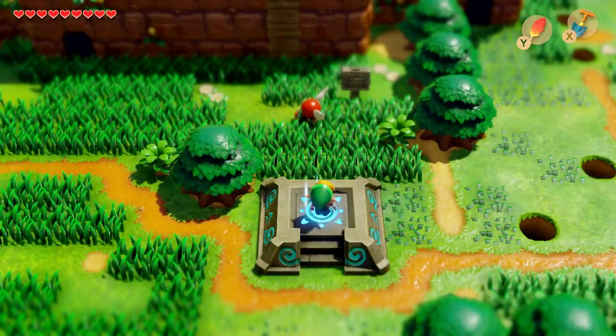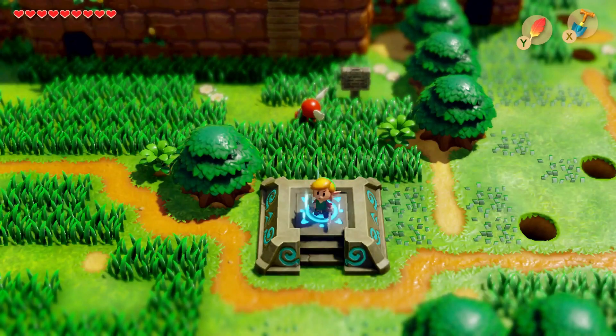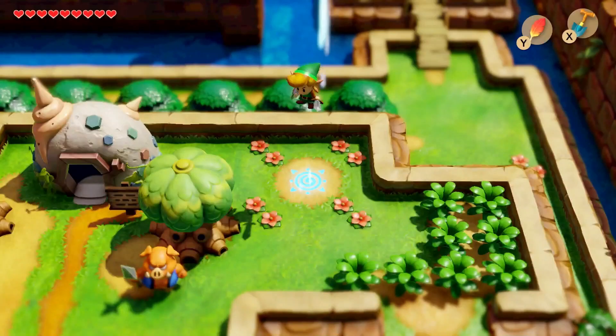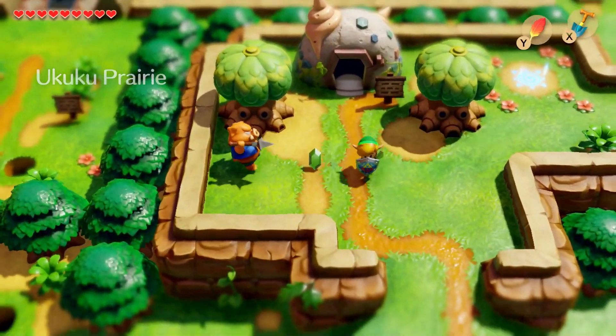Actually, before we head to Mabe Village, I've been kind of putting this off for a while. We're gonna head to the Seashell Mansion and drop off a few of our seashells. There's an item here that I completely missed grabbing that's actually very, very useful. So let's see if we can grab that. I think we have enough seashells — how many do we have? Twenty. That should be enough, so let's head in here and grab it.